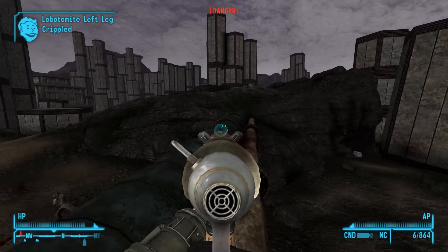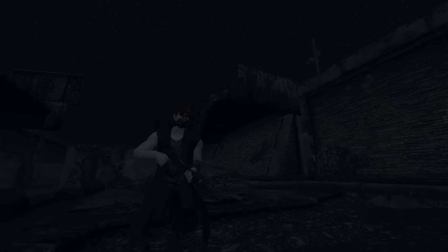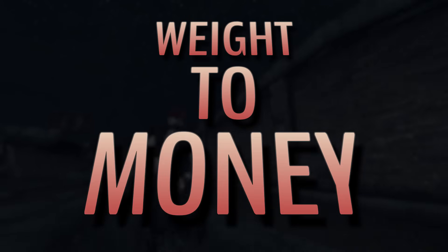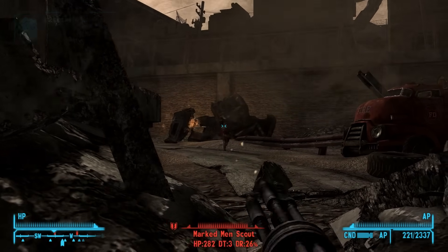For this video, I'm going to show you the in-depth ropes of how to make more money than is probably necessary. For starters, let's talk about the most important aspect of cap acquisition in Fallout New Vegas, and that is the weight to money ratio. This is everything — maximizing your weight to money ratio is key to understanding how to accumulate a shit ton of caps.